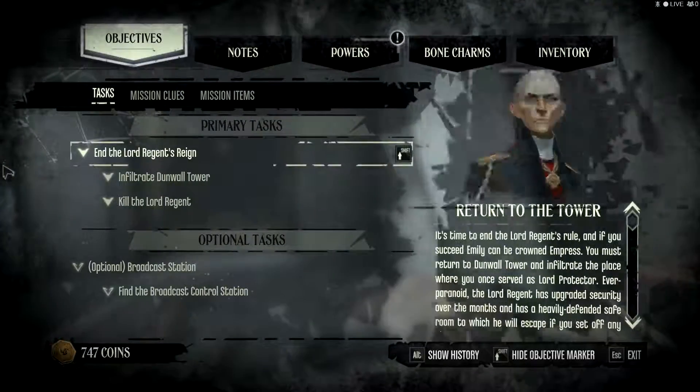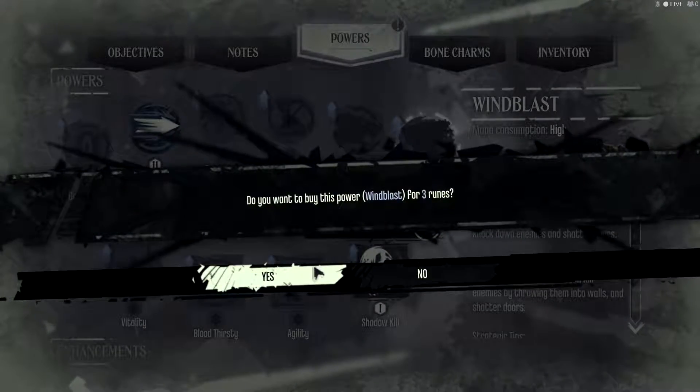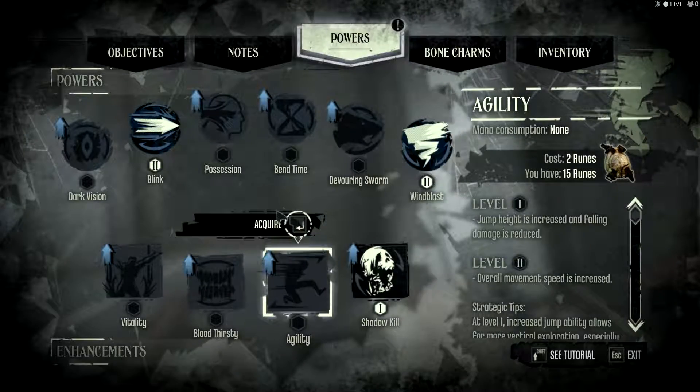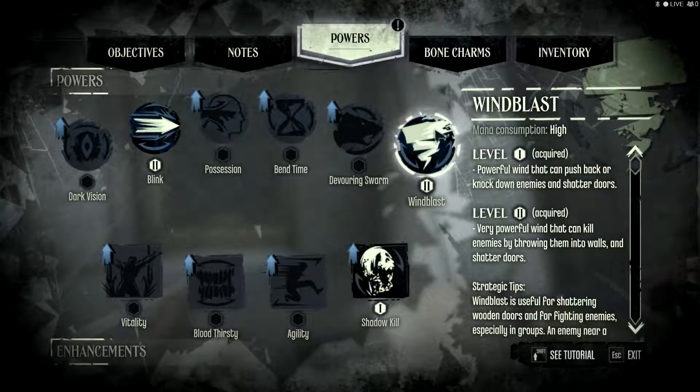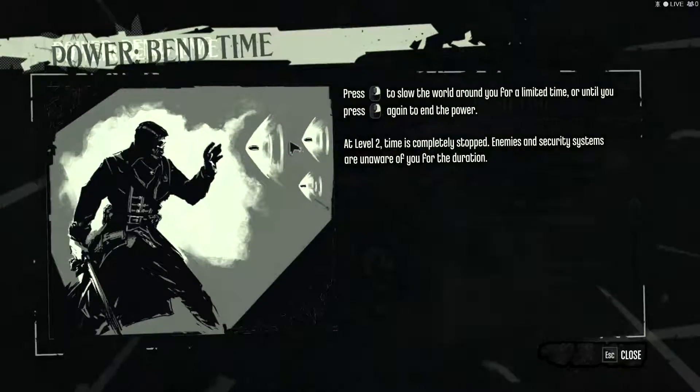Because we lost a save, as I mentioned a couple videos back, I did lose all my skills — but that just means I can show you some skills I haven't shown you yet. For example, Wind Blast. This is a very aggressive skill. You use it, people know they're in a fight — it's not really a question, honestly.